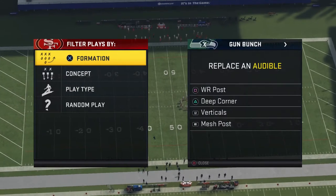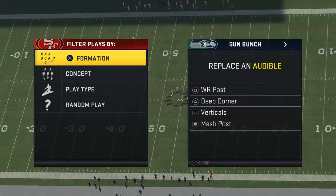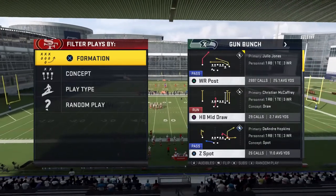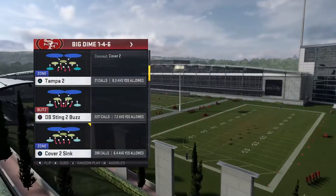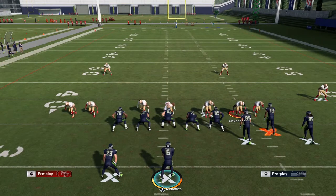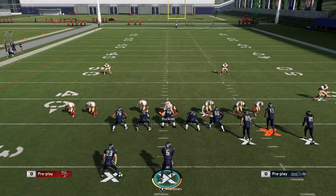You'll notice the audibles include Repost, Deep Corner, Verticals, and Match Post — there's no run audible because we're not planning on running out of this. The halfback sweep got patched and isn't as good anymore. We're going to go against Big Down One for Six because that's the defense most people run against this. Now let's talk about blocking first.